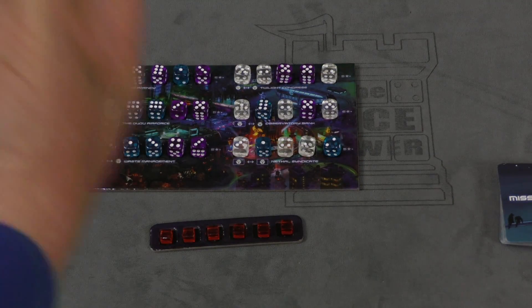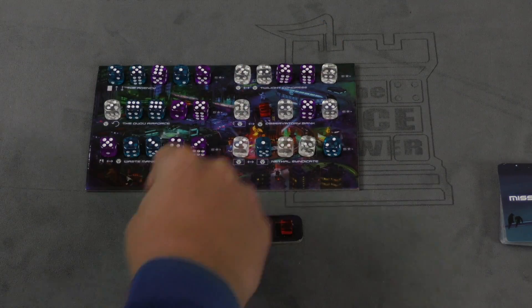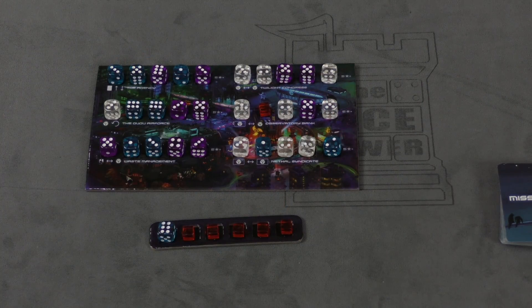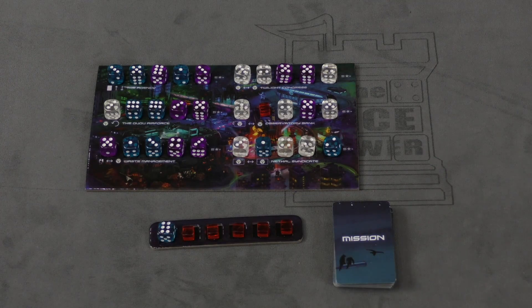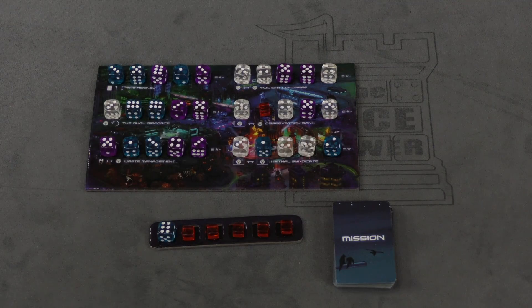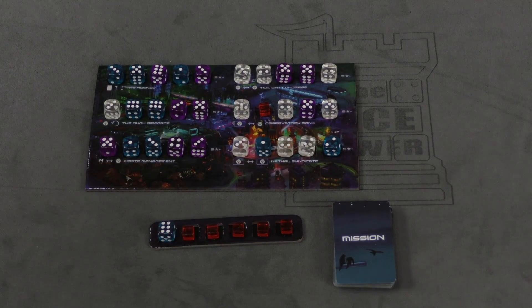On my turn, I'm going to pick one of these dice — I want this six blue, for example — and put my red marker there, then place the blue die on my board. I then get to take the special action of the row that I just put my token in. The Agency lets you draw a new mission card and discard one, in case you don't like the ones you have. The Gugu Air Force lets you reroll a die anywhere on the board, on your faction board, or on someone else's faction board.